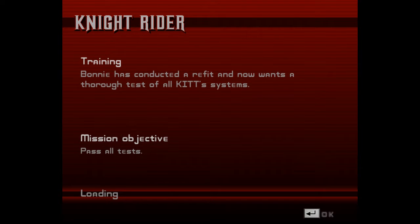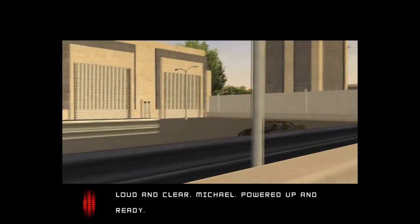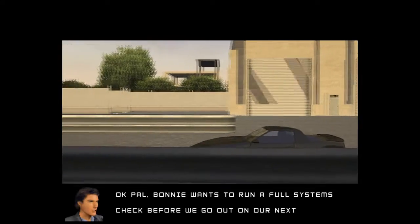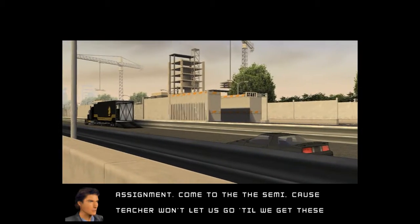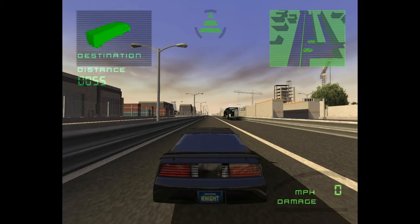And this is the first mission, the training mission. Bonnie has conducted a refit and now wants a full test of all Kit's systems. Okay, well let's go. Bonnie wants to run a full systems check before we go out on the next assignment. Come to the semi — teacher won't let us go till we get these tests over with. On my way, Michael!